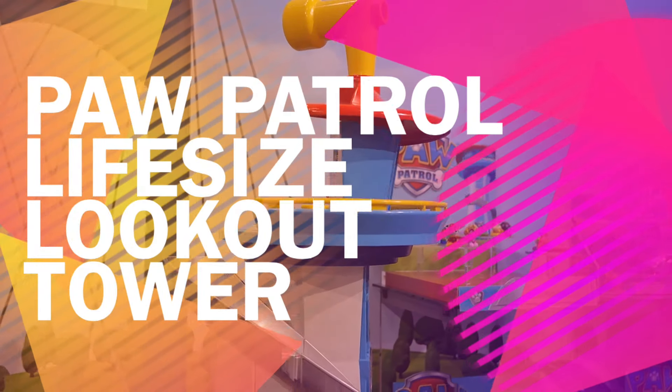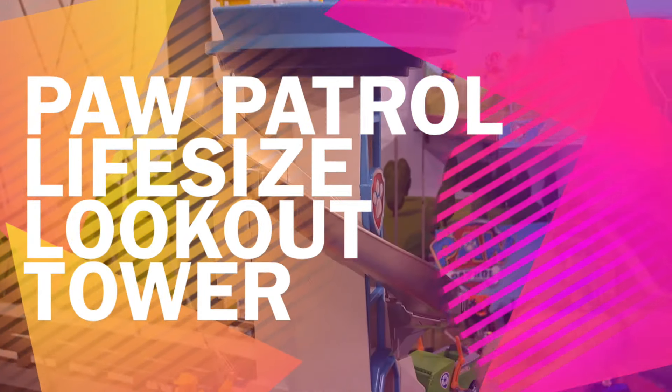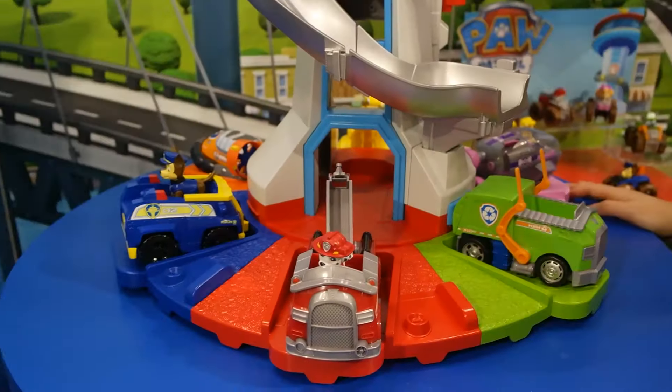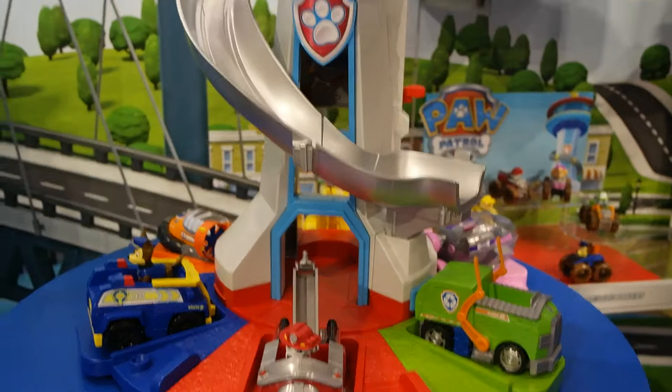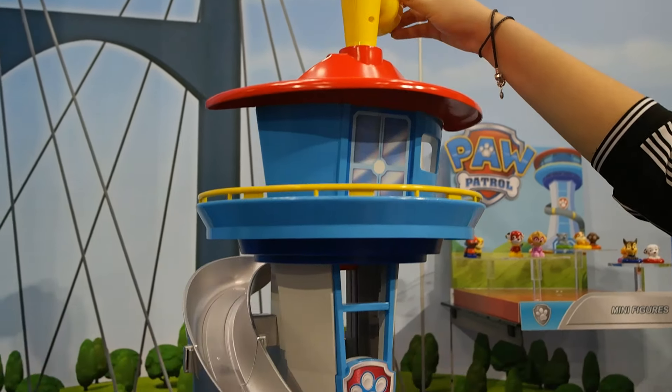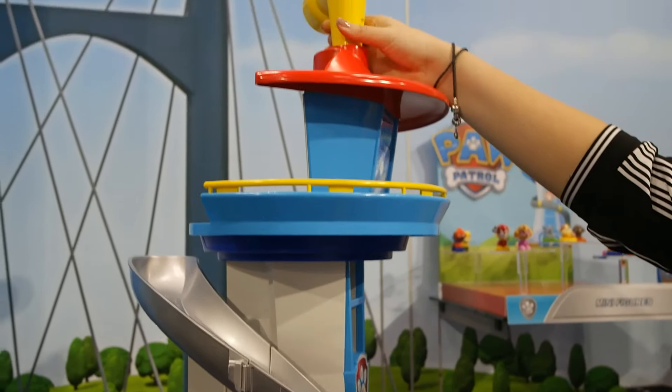This is a life-size lookout tower. What's great about this one is so many different features. And if you think about a kid kind of this size, this is as big as it gets to them. Height-wise, you're right at where the lookout tower is. So they can kind of look through the telescope here and see what's going on as they start their missions.